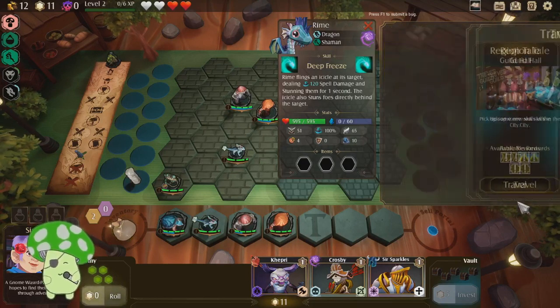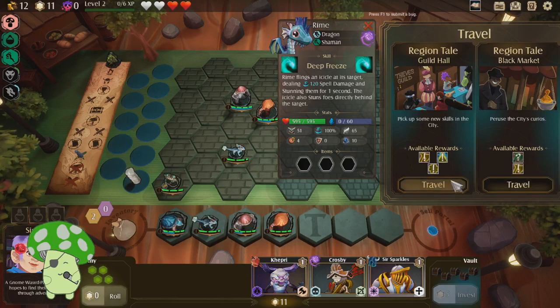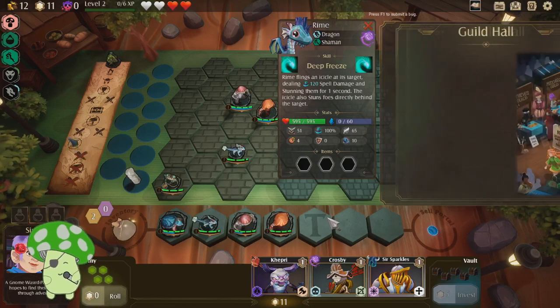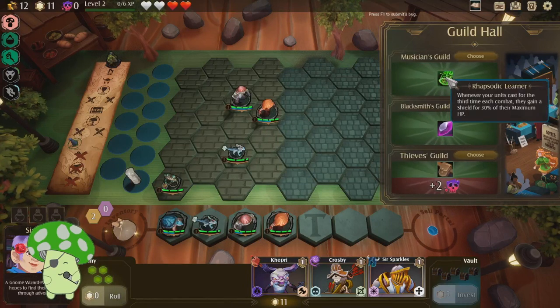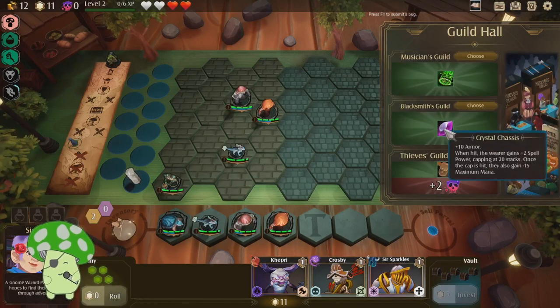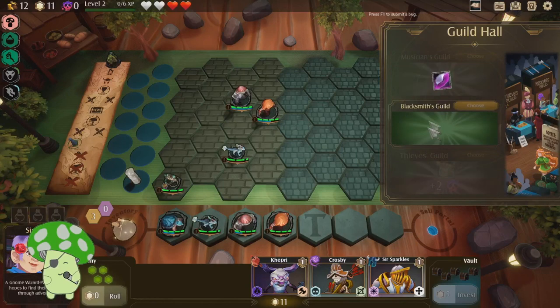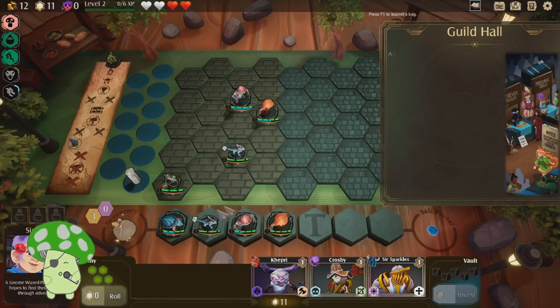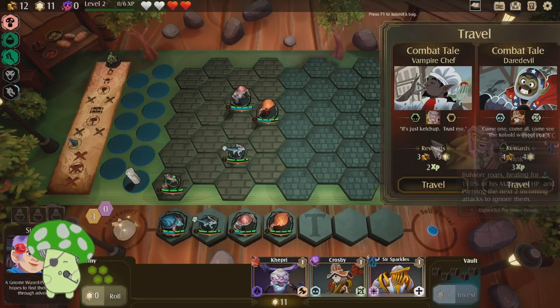But the book just seems really good. We'll travel there. Whenever your unit casts for the third time each combat, they get a shield. Armor — when they get plus two, gains plus two spell power, up to 20 stacks. Thieves' Guild — nah, give me that. That seems really good on one of our tanks. It's just ketchup, trust me, vampire chef.